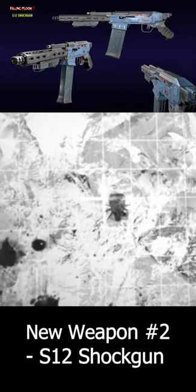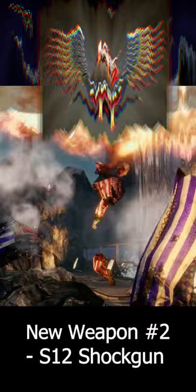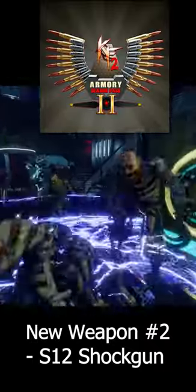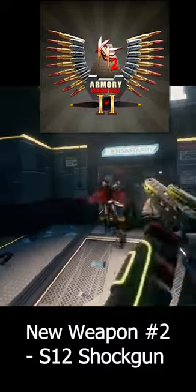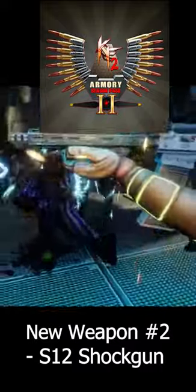The S12 Shock Gun is paid weapon DLC; however, it's part of the Armory Season Pass too, so if you own that, or the Ultimate Edition or the Ultimate Edition upgrade, you'll get the new S12 for free.